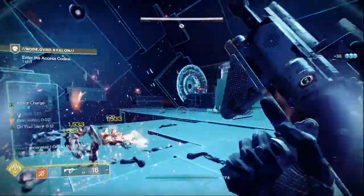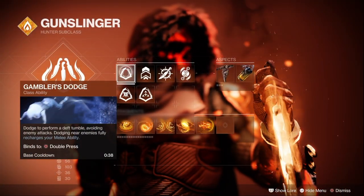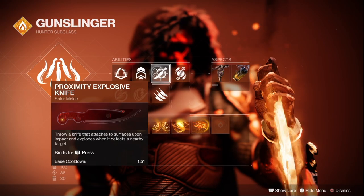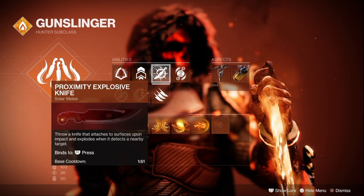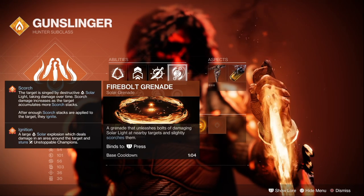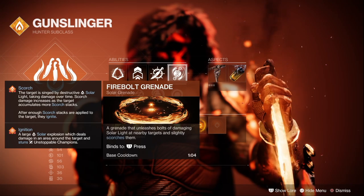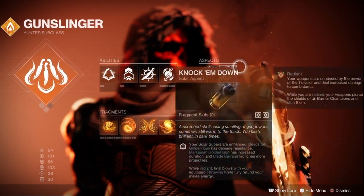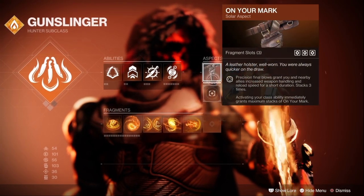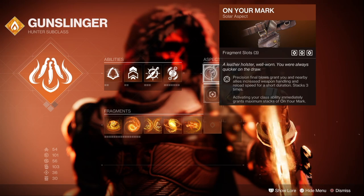Let's look at the rest of our Solar 3.0 build and how I incorporate the new fragments. We're using Gambler's Dodge — this is essential because sometimes you will miss your knife and Gambler's Dodge lets you get back your knife instantly. Then I'm using triple jump. Proximity explosive knife is the key to this entire build. For your grenade, you want to run Firebolt, which typically only provides 20 scorch at base, but thanks to our artifact perks, they now provide enough scorch to trigger ignitions with just two of them. For your second aspect, I ran On Your Mark so that we get three fragment slots instead of the one Gunpowder Gamble provides, and the three stacks of reload and weapon handling on dodging are a nice bonus as well.